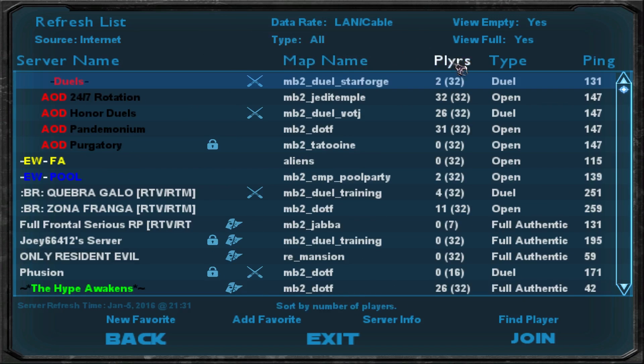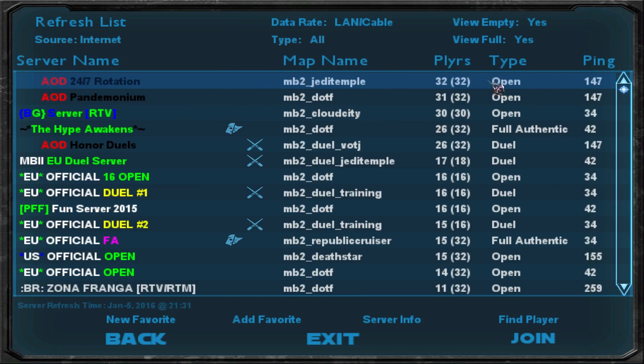I'll briefly explain the server list. Here's the map name — very self-descriptive — and the player count. The game type might be a bit confusing though. Open refers to the Battle Royale mode of Movie Battles 2, which basically allows you to play as any character from the Star Wars universe available in the game — it's probably the most common mode as well, since people enjoy the possibility of playing exactly how they want. Full Authentic is a mode basically made for fighting the real movie battles. It was supposed to be the intended main game mode initially, but Open took over and became more popular.